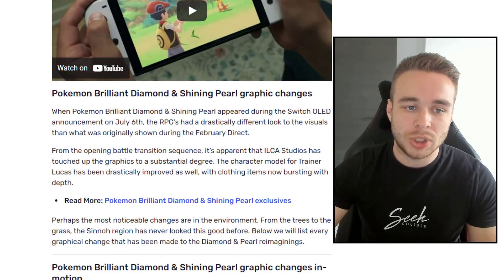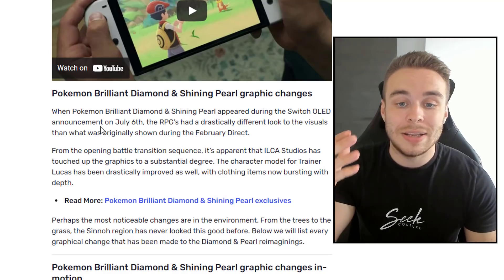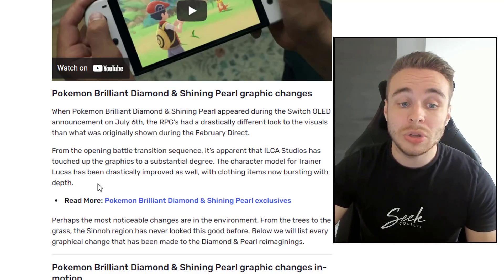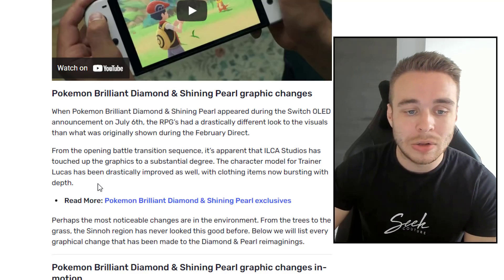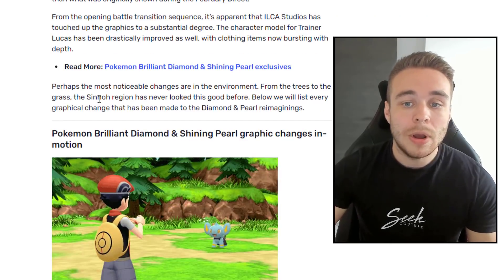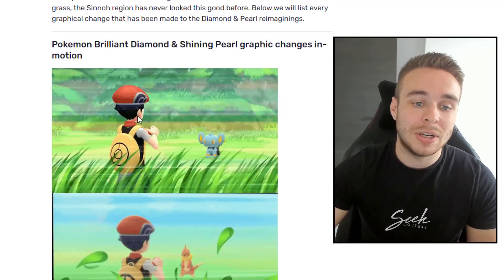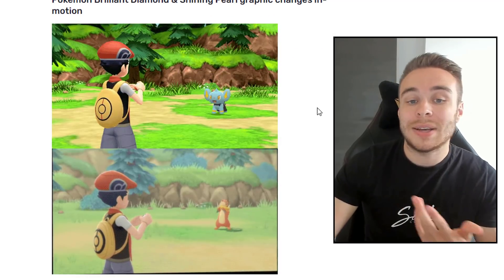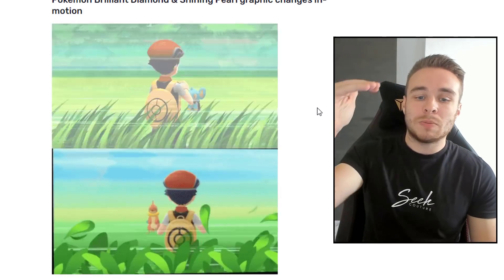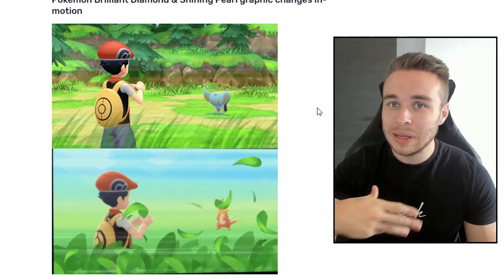When Pokemon Brilliant Diamond and Shining Pearl appeared during the Switch OLED announcement on July the 6th, the RPGs had a drastically different look compared to what was originally shown during the February Direct. From the opening battle transition sequence, it's apparent that Ilka Studios has touched up the graphics substantially. The character model for Trainer Lucas has been drastically improved, with clothing items now bursting with depth. Perhaps the most noticeable changes are in the environment — from the trees to the grass, the Sinnoh region has never looked this good.